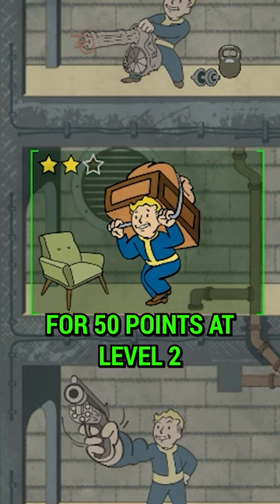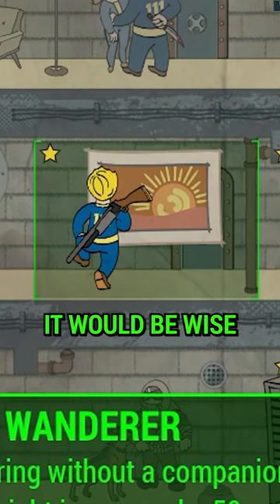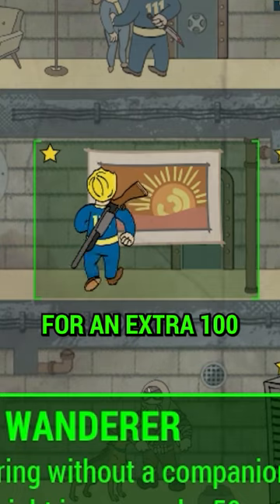Pick up the Strong Back perk for 50 points at level 2, and if you're traveling alone it would be wise to pick up the Lone Wanderer for an extra 100.